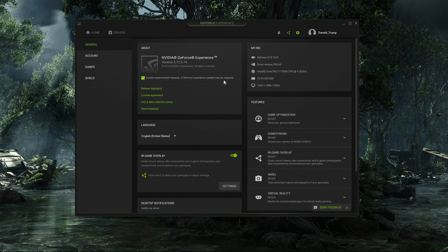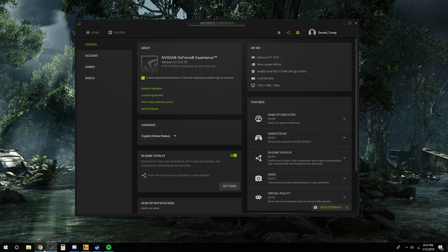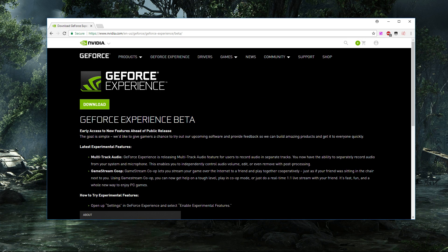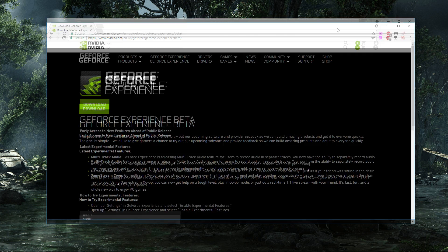But if it doesn't — which is what happened in my case — when I ticked it, it just said 'checking for updates' and would keep loading and never stop. So in case that happens, I'll leave a link in the description which leads to the latest GeForce Experience beta, and this will make sure Freestyle works.